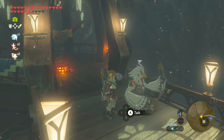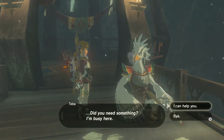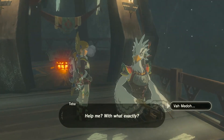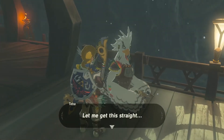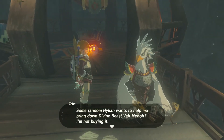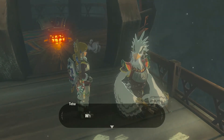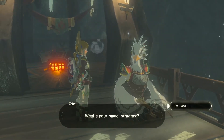'Did you need something? I'm busy here.' I can help you! 'Help me with what exactly? Let me get this straight — some random Hylian wants to help me bring down the Divine Beast?' I'm not buying it. 'What's your name, stranger?' I'm Link. I'm Batman.